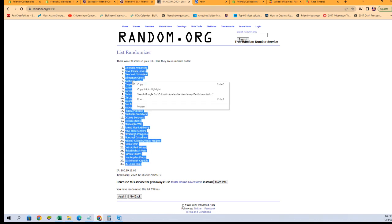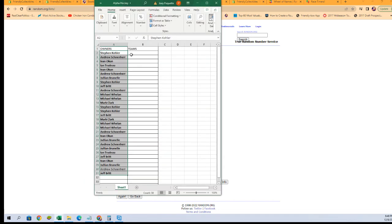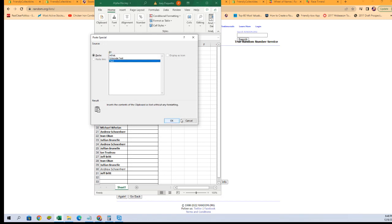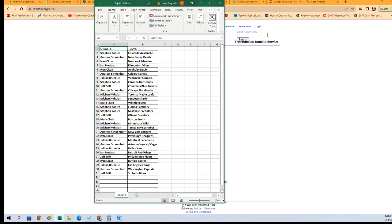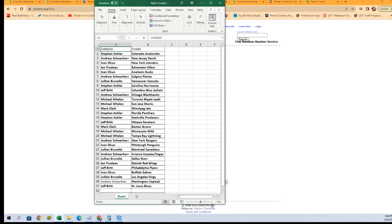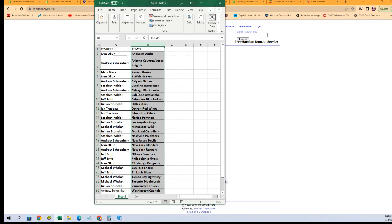Got the Avalanche at the top, the Blues at the bottom - let's check out this lineup. Starting out with Steve K with the Avalanche all the way down to Jeff B with the Blues. Any trades, now is the time - go ahead and discuss them in chat. I'm going to alphabetize by team names, keeping the owner names with the teams they have. It makes sorting and shipping a lot easier.